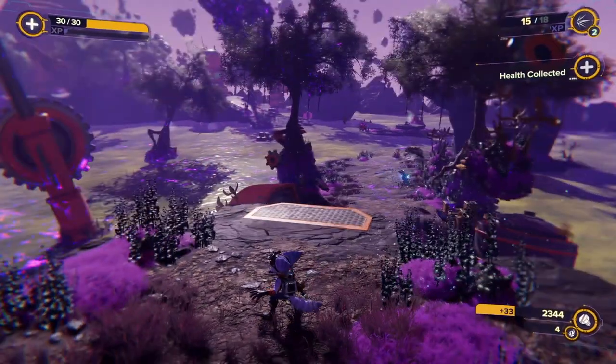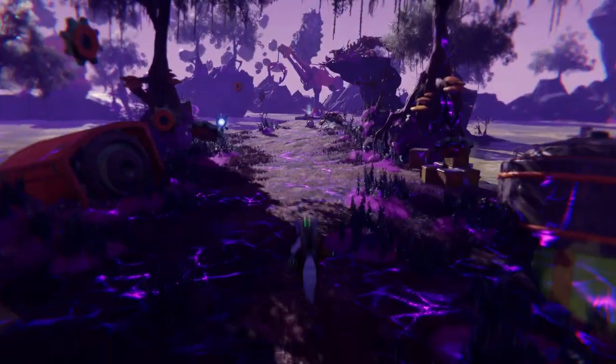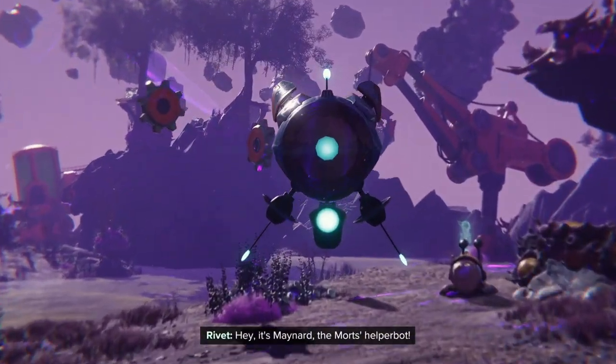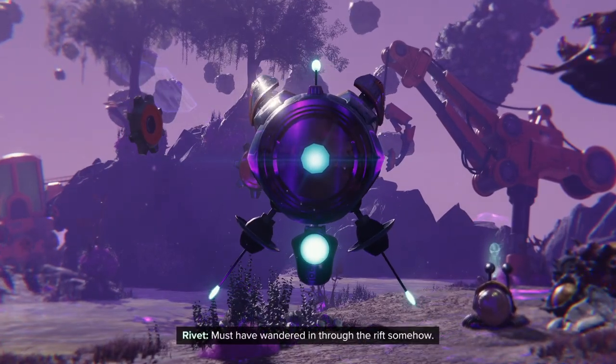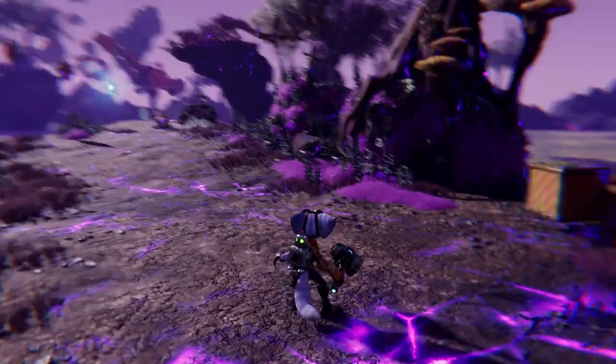Something weird's going on right here. Hey, it's Maynard! The Mort's helper bot! Must have wandered in through the rift somehow. There is the Speetle. That's cool that crates have different appearances.